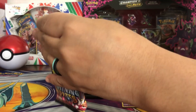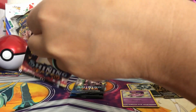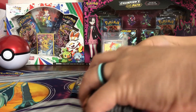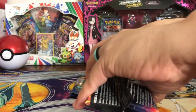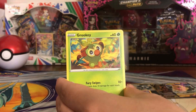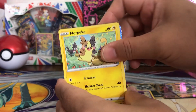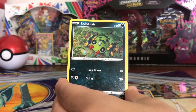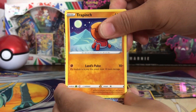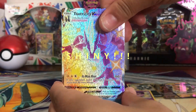Another Charizard pack — come on, let me get the gold. Horsea, Grookey — I see something, who knows what... Spinarak, Trapinch — what do you got? Toxtricity VMAX! Nice, VMAX Toxtricity! Beautiful.